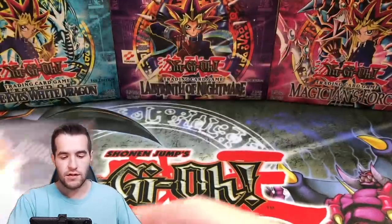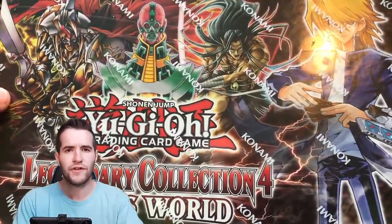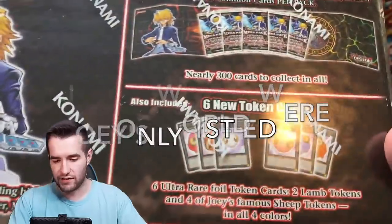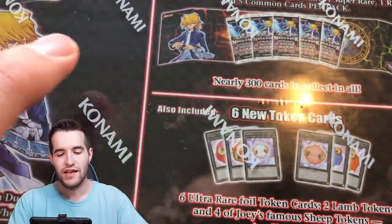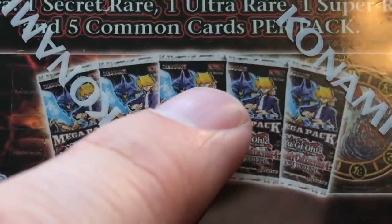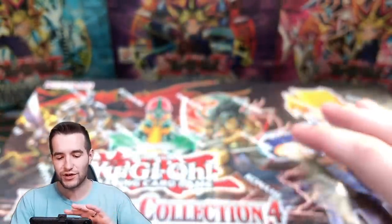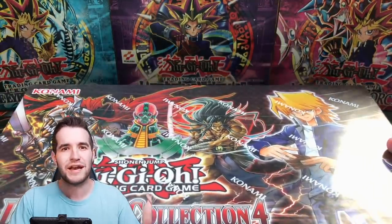So he has Legendary Collection Joey's World. I think these are first edition — we're about to find out. Yeah, they're first edition. The way you tell on these Legendary Collections for the Mega Packs is if it says 'First Edition' on those mini packs. I've seen this on the Kaiba ones as well. If it says unlimited, it doesn't. It's a really strange way to do it, but it actually works apparently.